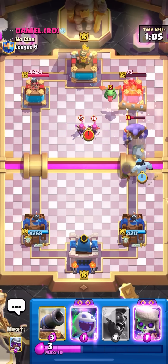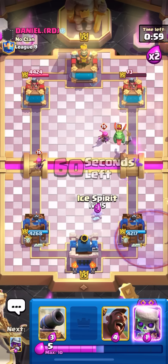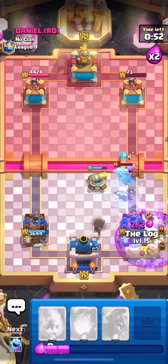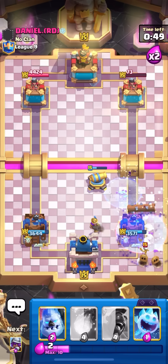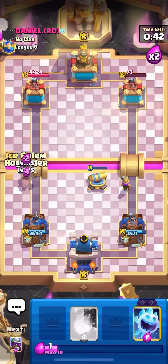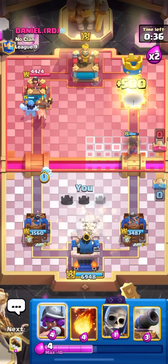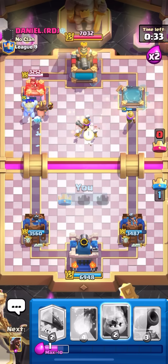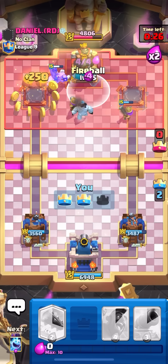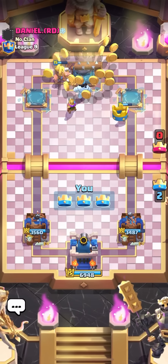Going for a log, back to ice golem to protect my musketeer. Evo Archers — I might take some damage if he goes in with a graveyard. Musketeer, cannon, log. Towers are at 36-44 and 35-71, pretty nice split. Going ice golem hog on the left — already got the right side tower, now working on the left. He gave up — two games in a row! Eventually I'll probably face a hard matchup with tornado and a building, but we'll see.